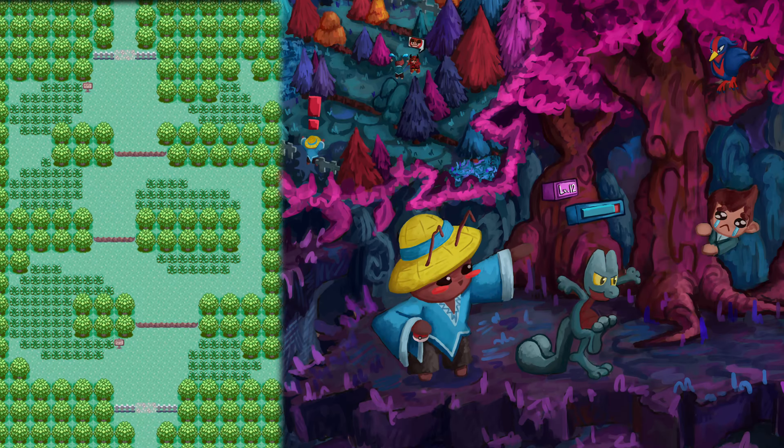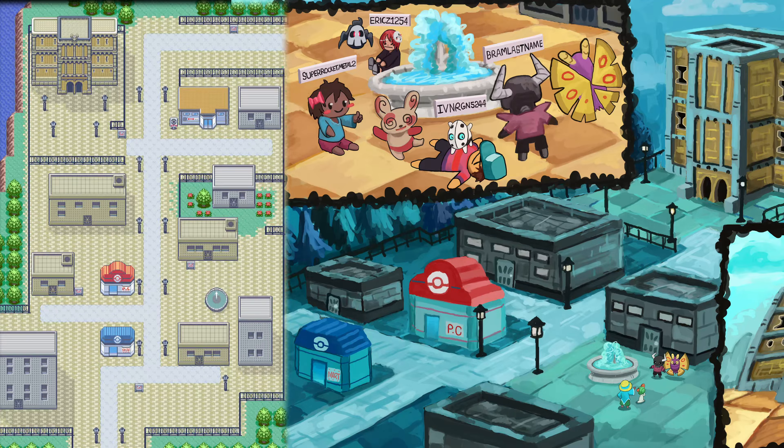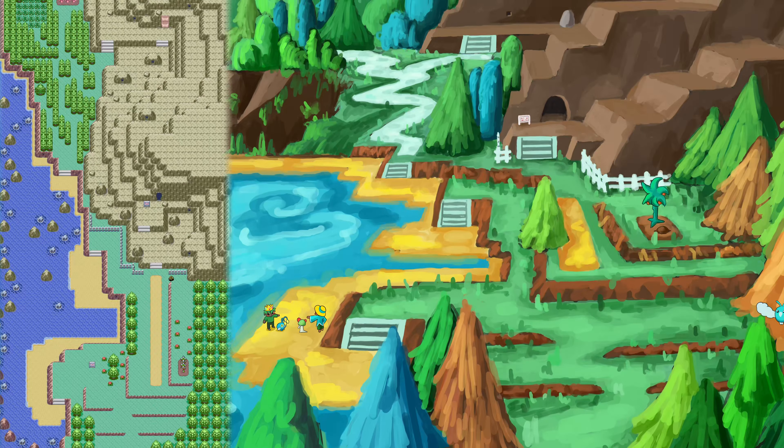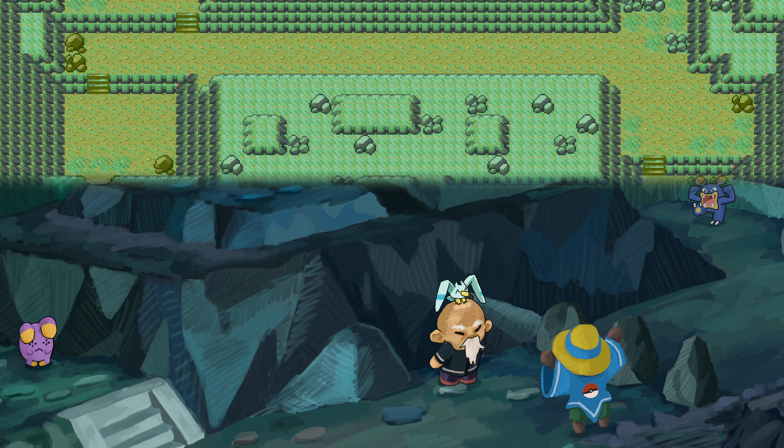We're on day two of painting the entire Hoenn map! Today we're covering Petalburg Woods right through the Rusturf Tunnel, and along the way we'll cross off a few more Pokémon from our Pokédex. Now let's get moving!